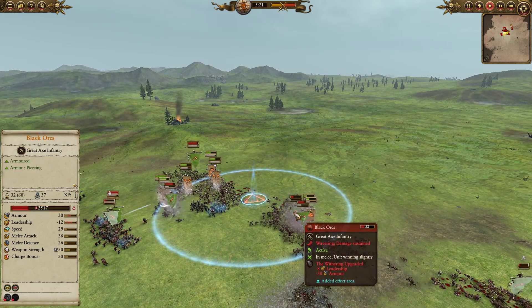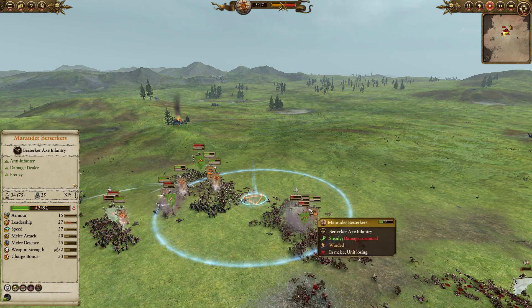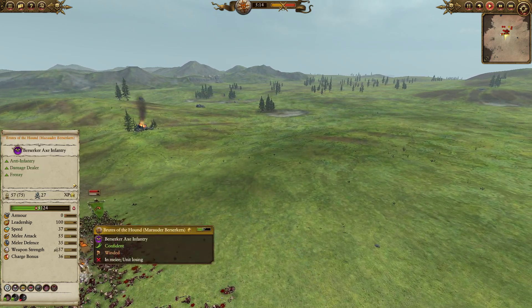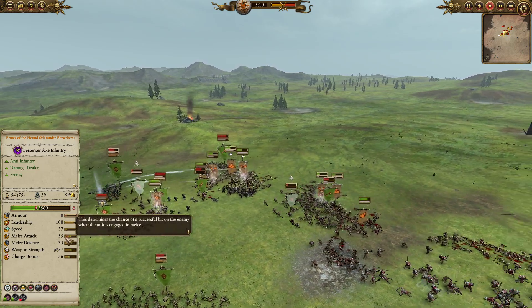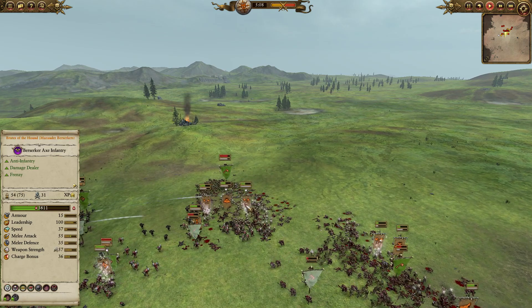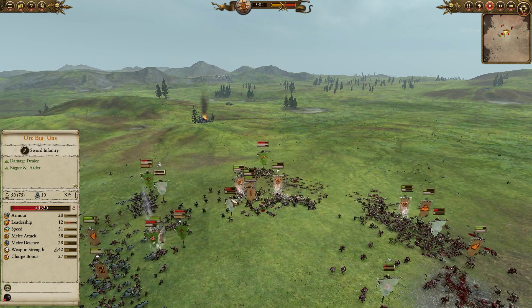Black Orcs are collapsing. The Withering is lasting for so long, making sure these guys have basically no armor — 50 armor for Berserkers is easy peasy to cut through. And Berserkers have a bonus versus Infantry to boot, plus 5 bonus versus Infantry. That means especially the Brutes of the Hound with their monstrous melee attack. You can see we're just rampaging through, this front line is collapsing, fear and terror taking hold.